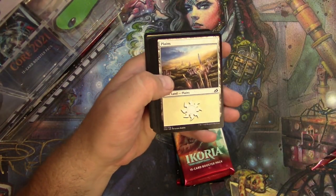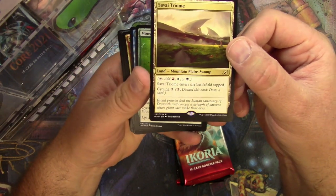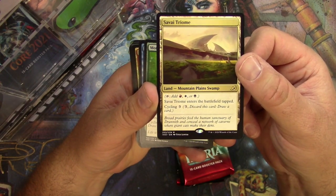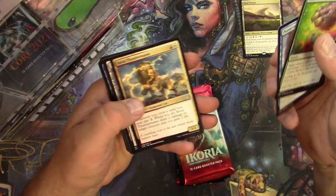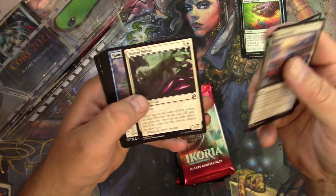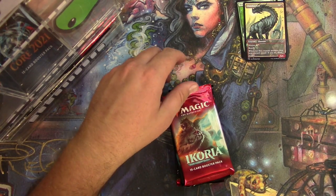We got a Plains and a Survive Triumph — that's almost as good as a mythic I'd have to say. It comes in tapped, you can get a red, white, or black out of it, and you can cycle it for three. Classic — new classic. Monstrous step, Pouncing Shore Shark, Survive Thundermane. The Evolving Wilds — at least the art's nice, and I guess you gotta have it for limited. In the commons we do have an alternate art, so we'll get you that too. All right, off to a good start for Tim.